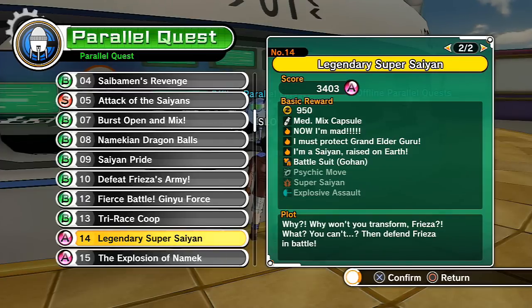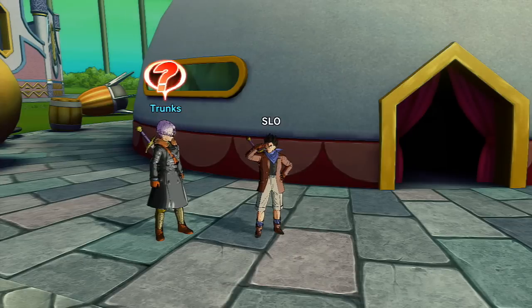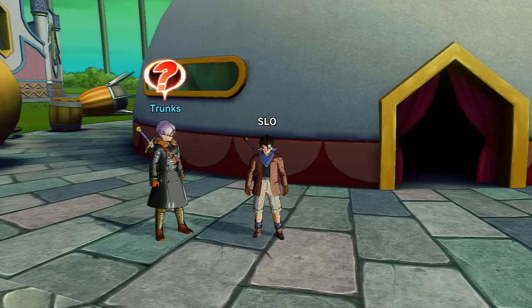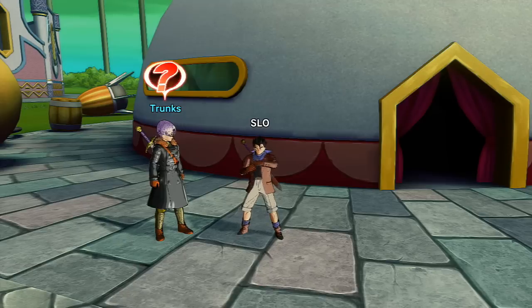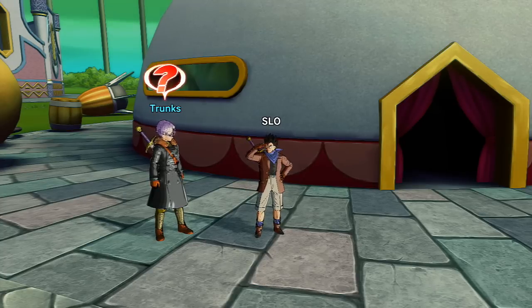The Super Saiyan ability makes the game a lot easier once you have it. Now we're moving on to the Buu Saga. Last episode we took on the entire Android Saga - probably the shortest saga since you only fight Androids 17 and 18 and Cell. We never fought Android 20, Dr. Gero, or Android 19, which was unfortunate. Today we're taking on the full Majin Buu Saga, and I think we'll also be fighting Mira and Towa a lot more.